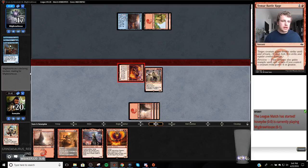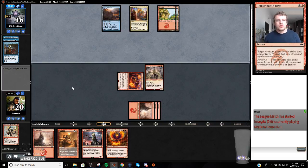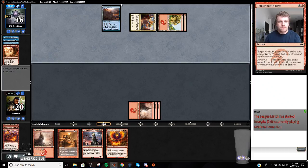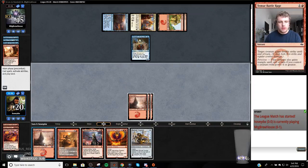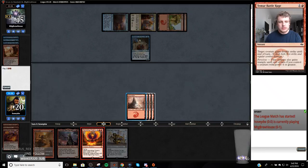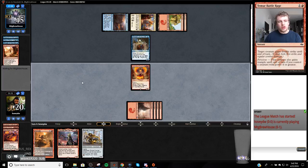I would like to get Hazoret into play next turn, I think. I don't really want to break this thing - I'm going to play Rekindling Phoenix. Just threatens the most damage next turn. If I have to, I can go like a braid into Bomek Courier, just a double spell.